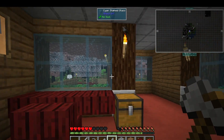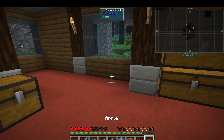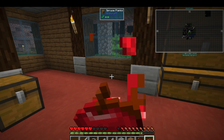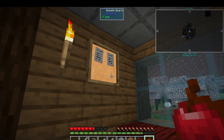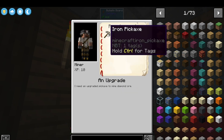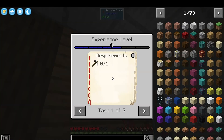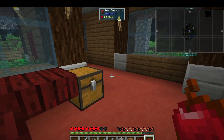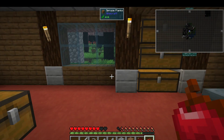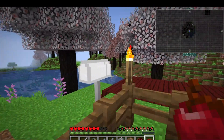I was testing out the mod, so we have a couple of things to do up here. We need to make an iron pick for the miner, and we also have another job over here. I think it's only showing one job at a time for some reason, even though there are two different jobs up there.